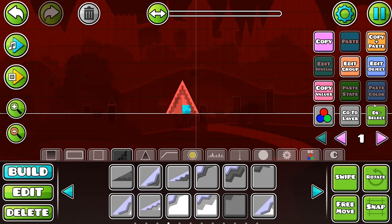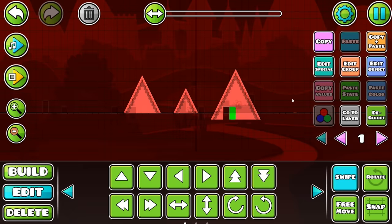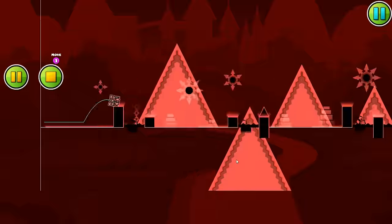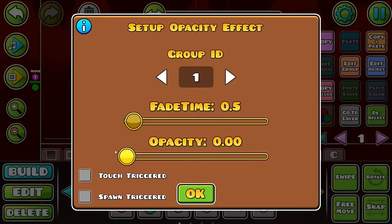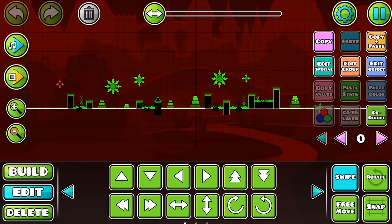After playing through the level, I realized I forgot the custom background, which is the most essential part of any featured level. All you really need to do is make some ramps and have them move in the background at a very low opacity. I'm also getting pretty bored of making a cube part, so we're just going to copy and paste it.